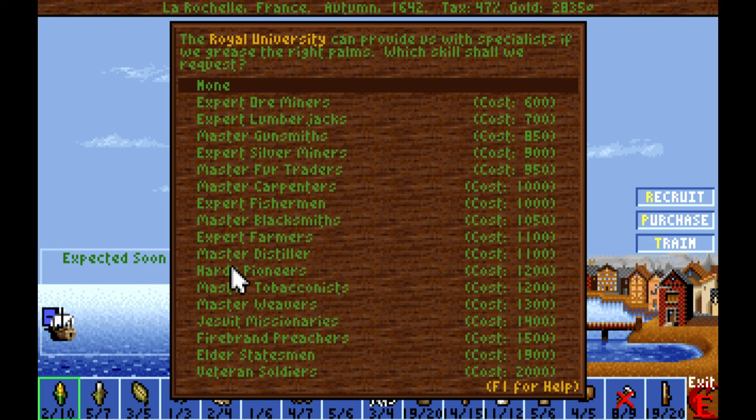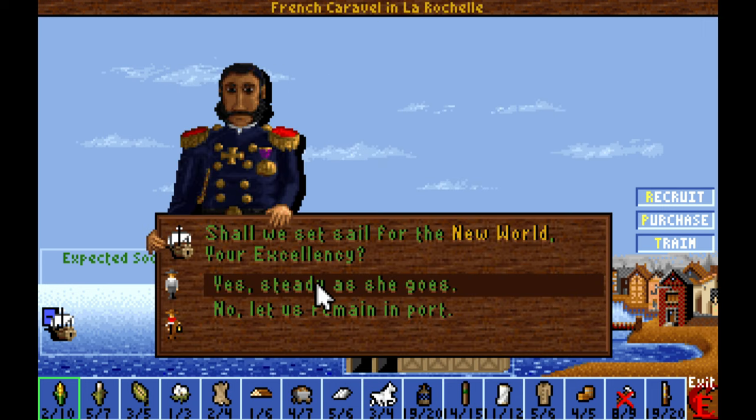The only thing I don't have access to is a master distiller, but I don't have sugar, so there's no point bothering at the moment. I'm really unsure about setting up any overseas colonies of my own, so we'll just go ahead and take those guys as they are.